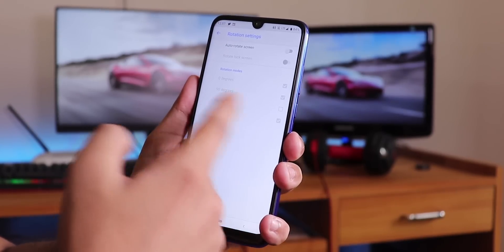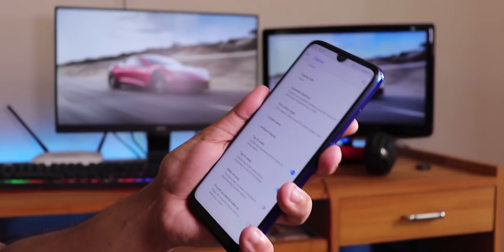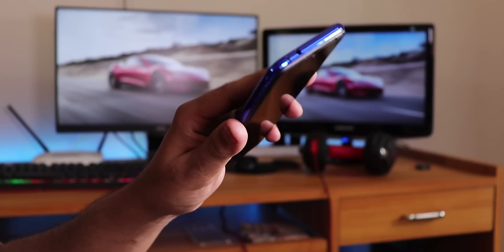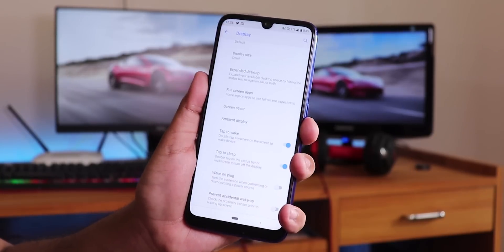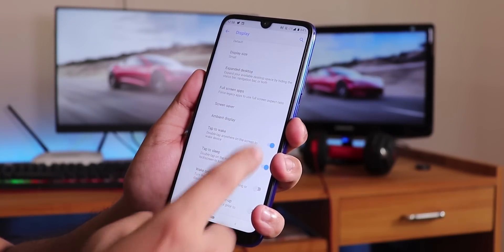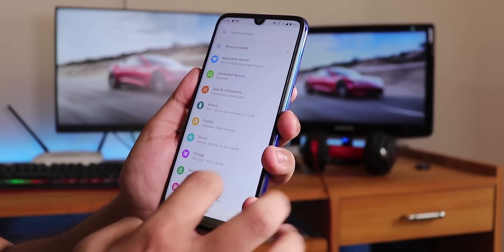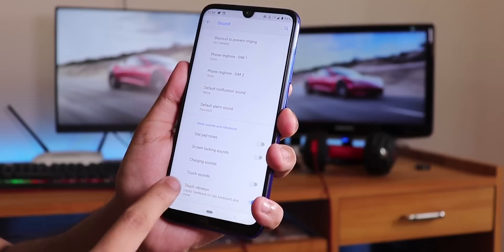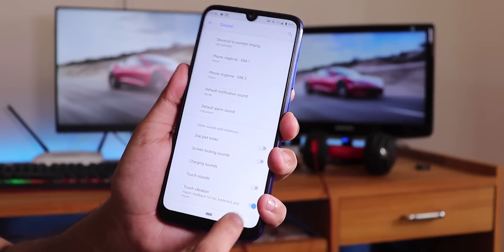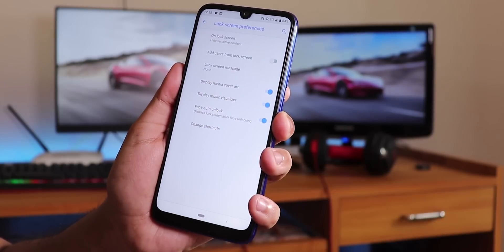Rotation settings with 180-degree support are still present. The fingerprint scanner speed is pretty fast. We have tap to sleep and double tap to sleep, and you can disable wake on plug. In sounds, there's no Mi Audio Dirac but you can disable touch sounds, dial pad tones, and screen locking sounds. Under security and lock screen, you can see the face auto unlock option.